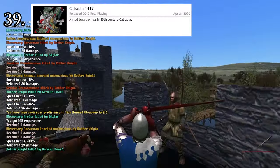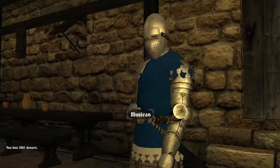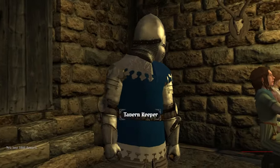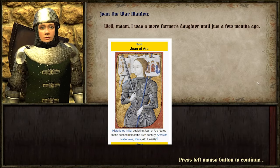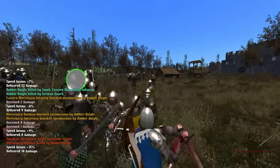Number 39: Calradia 1417. This mod takes us to Calradia in the Renaissance period, and that's pretty much it. New items, fighting animations I like, and tons of easter eggs. But being set in Calradia, there aren't many changes besides those, so the gameplay value runs out fairly quickly.